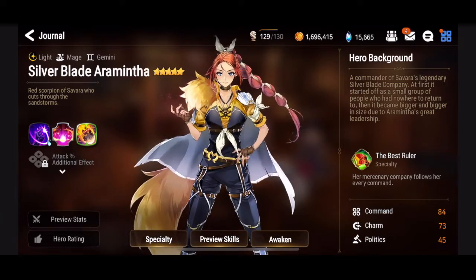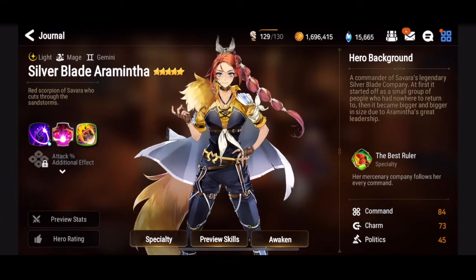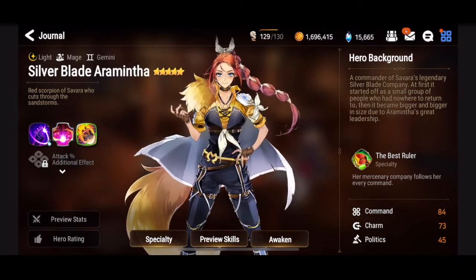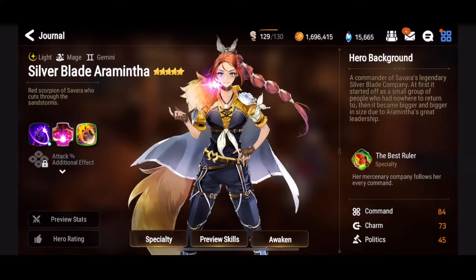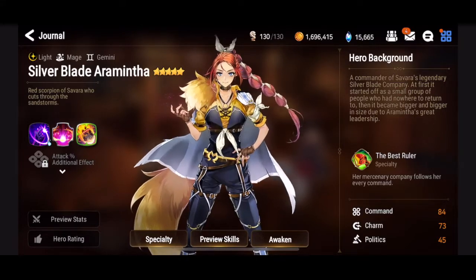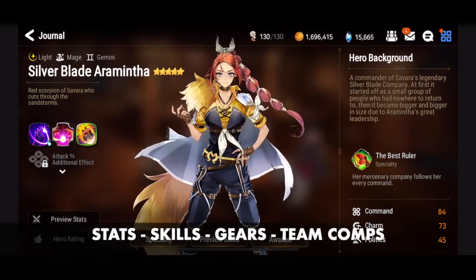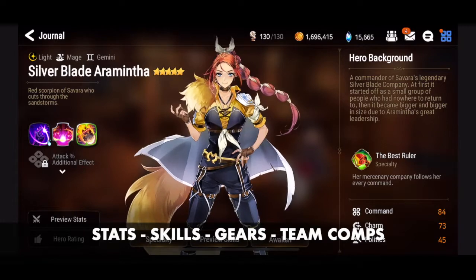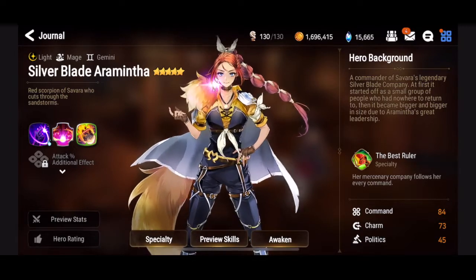What's going on everyone, welcome back to another Epic 7 video. Today we will be talking about Silver Blade Aramintha — the new mystic summon five-star moonlight hero. We're going to be covering stats, skills, gears, and some team comps that I believe she will fit really well into.